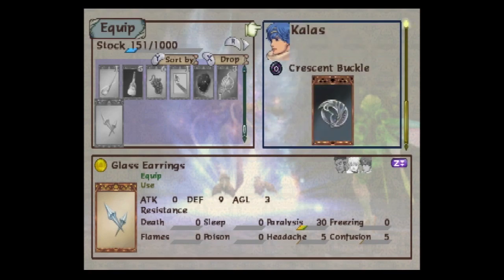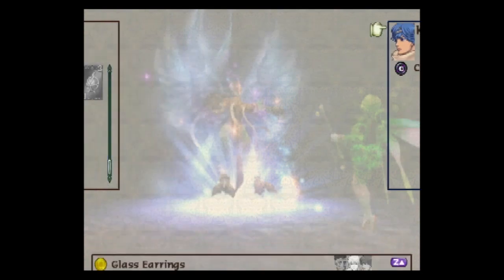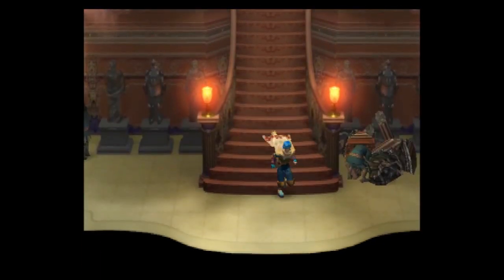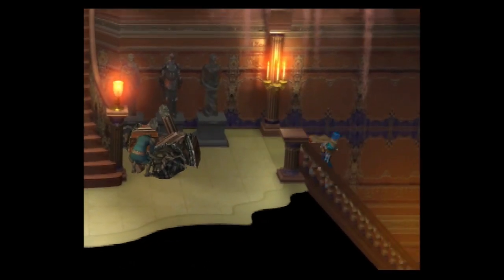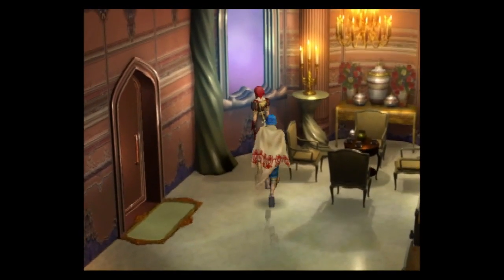Glass earrings. I don't have Liyud, I guess. 'Finely engraved, these earrings emit a mysterious sound when shaken, improving the wearer's concentration. They provide moderate resistance to paralysis.' Should I have Liyud around? This is concerning to me, actually. Is he coming or what? I forgot what room I need to check. This is it. Oh, I do get a scene. Good.